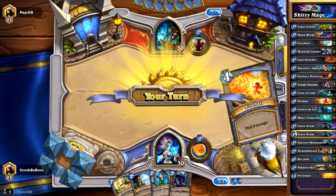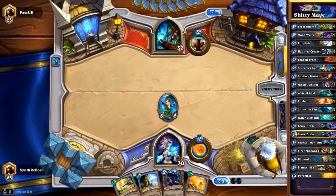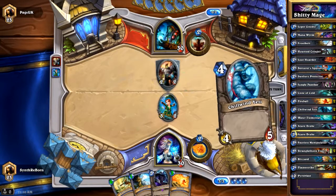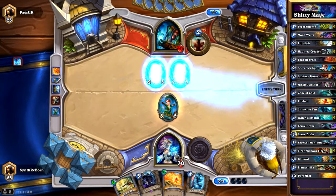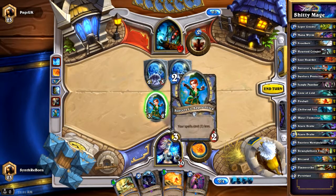Depending on what the Shaman does... Shaman doesn't do anything, so let's see if we can get the Shaman to waste a spell. I'm drawing into all of my damage — my burns — which is pretty good. Almost got the Yeti there. Let's see, three mana, what can this Shaman do? Mana Tide Totem, probably just Totem... oh, Feral Spirit. Okay.